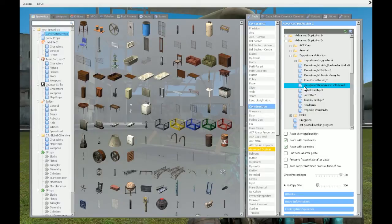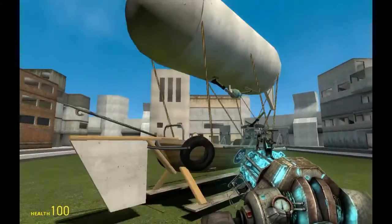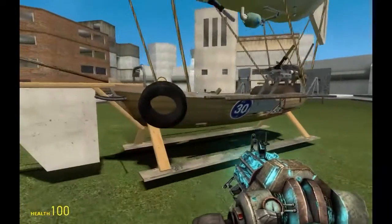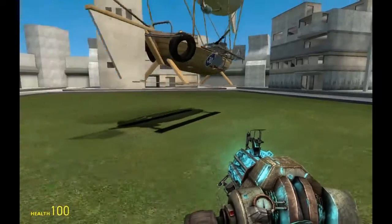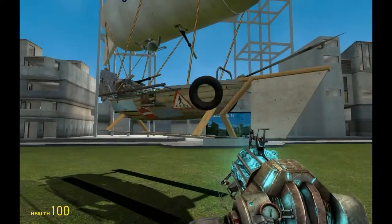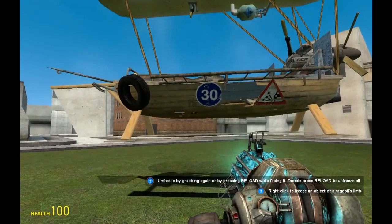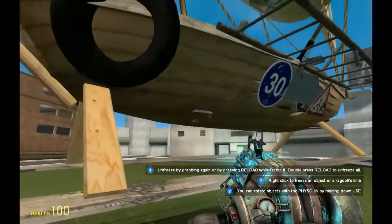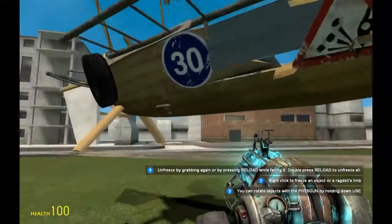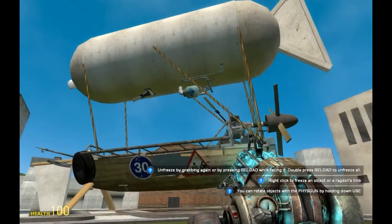Here it looks like Gmodism Official Airship version 3 manual. You install this by downloading the duplication 2 file from the mod database, and then you paste it inside your data Advanced Dupe 2 folder. The instructions are in the description of this video and also on the mod database description.